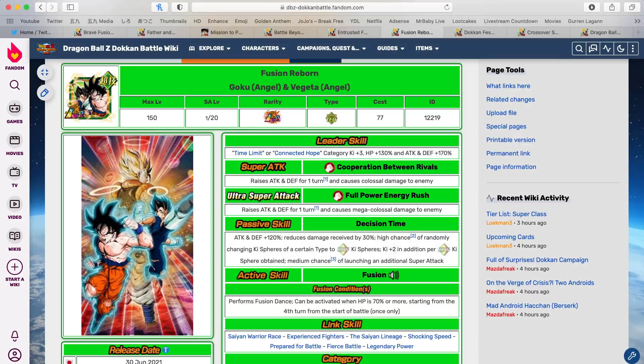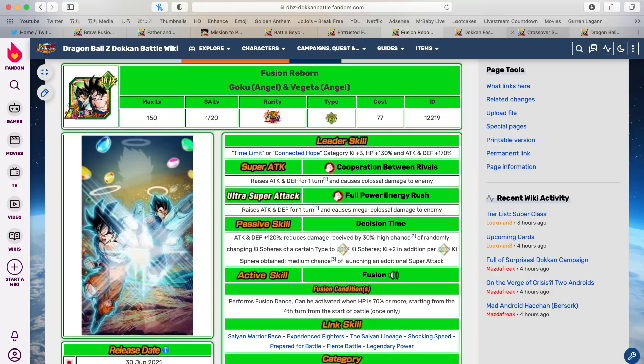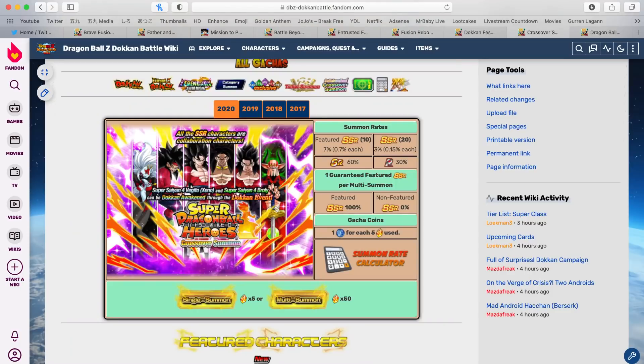For the sake and value of your Dragonstones, it is actually smarter to skip Gogeta, or maybe even reduce your summons for this LR Tech Gogeta, and go crazy for Dragon Ball Heroes. I know it sounds crazy, but I'm going to spit some facts your way which may change the way you think about it. I'm not telling you what to summon on — you can summon for whatever you want — but for the value of your Dragonstones, it's actually better to summon for Dragon Ball Heroes.